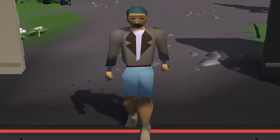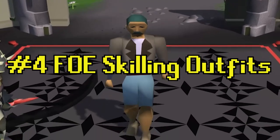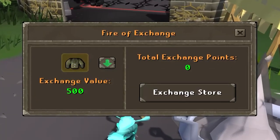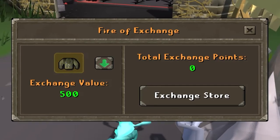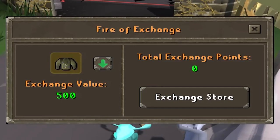Speaking of skilling outfits, tip number four is going to be to foe your skilling outfit duplicate pieces. Most skilling outfits foe for 500 points per piece, so depending on how much you skill, that will definitely add up in the long run. You might be sitting on a gold mine, fellas. Be sure to check your banks.